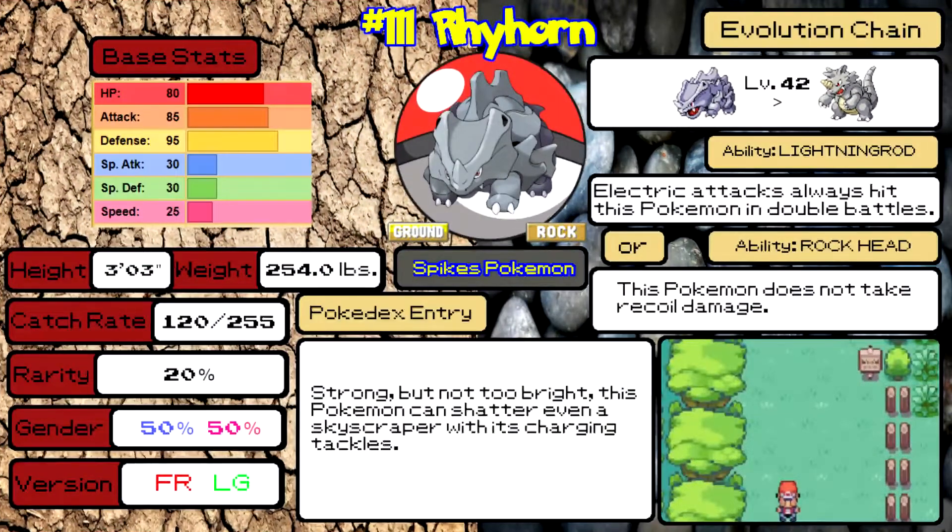Next up is Rhyhorn — number 111 in the Pokédex. It is an excellent Pokémon. It's a Ground and Rock type and is super defensive. It can shrug off physical attacks like they are nothing. If you're up against a Pokémon it resists, you are just going to absolutely wall them with Rhyhorn. The downside is it has two quad weaknesses like other Rock and Ground Pokémon. Keep it away from Water or Grass attacks and you'll do pretty well. Rock Head is the better of its two abilities over Lightning Rod. It also evolves at level 42, so you'll need patience — but if you can get it there, great Pokémon.